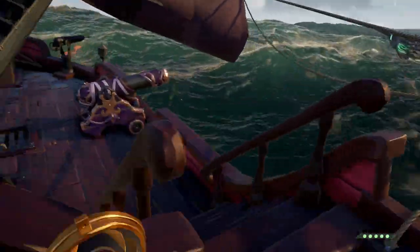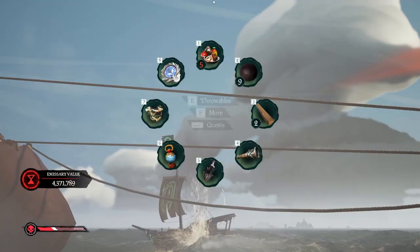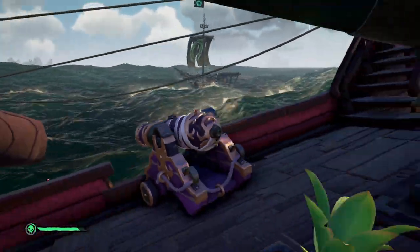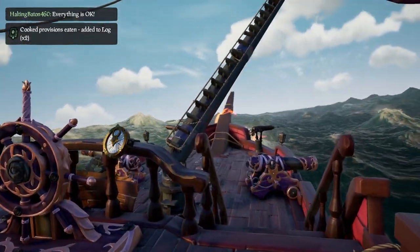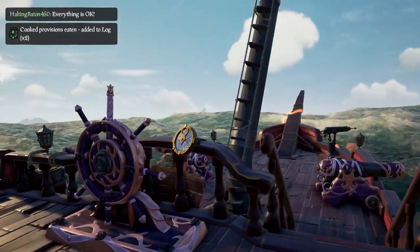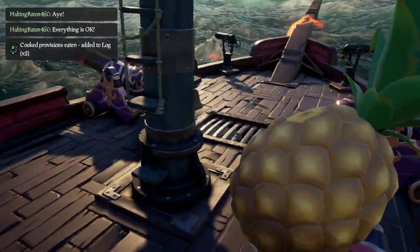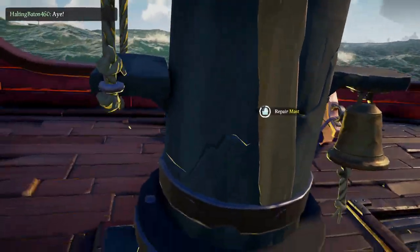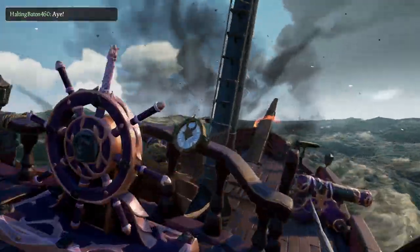Let me add a second tip here: when you get into a situation where he gets your mast down, make sure to get a spin so you're gonna be able to apply pressure on him with your cannons. That's gonna buy you some more time to raise your mast at the right time. Just don't go straight for the mast and forget about everything else — get a good angle on your opponent, fire some cannon balls if possible, and wait for the right spot.